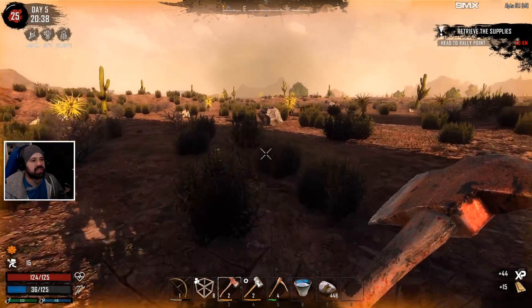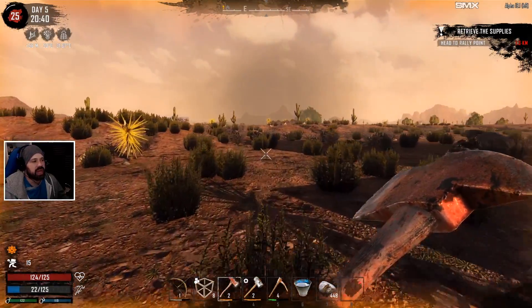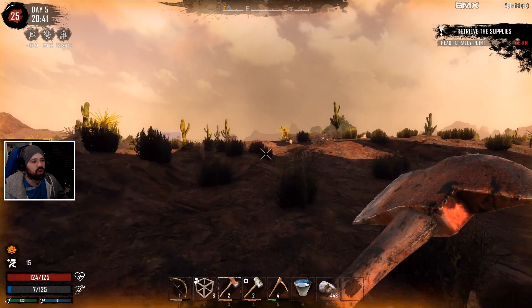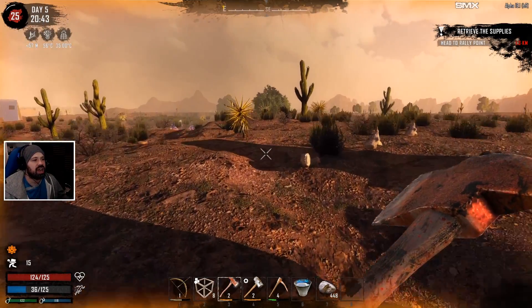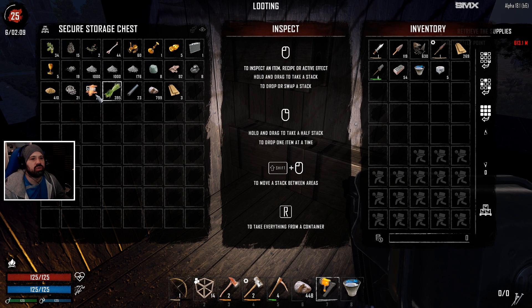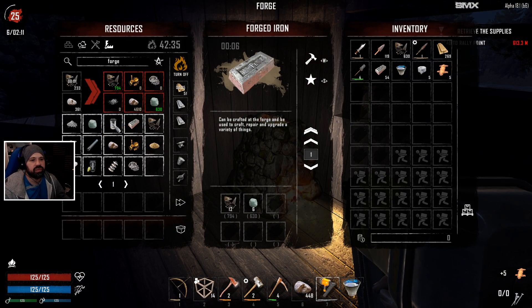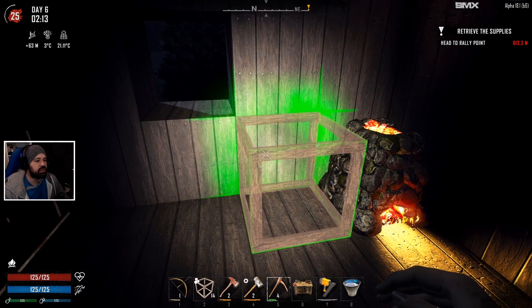We have four skill points, and I'd like to go heavily into Intellect so we can potentially build the bicycle — that would be absolutely brilliant. With the workbench, the forge, and Intellect, we should be able to get some transportation, which would be really good for after the horde night. The workbench is now queued up. Let's get our tools upgraded and queue up more forged iron.